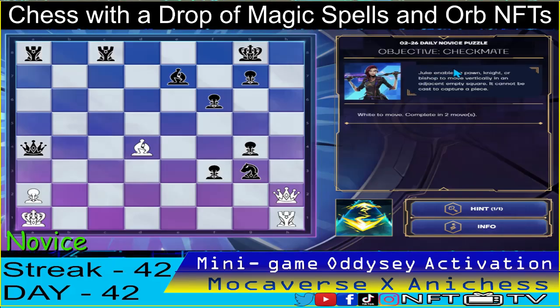For the novice level, we have the objective checkmate. We have to complete in two moves using the juke spell. Our first move is to use the juke spell on our bishop and move to d5.